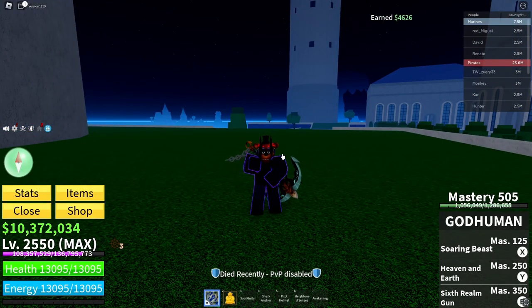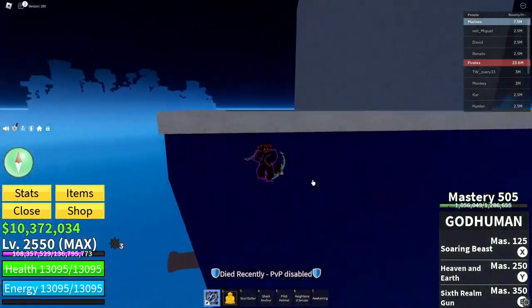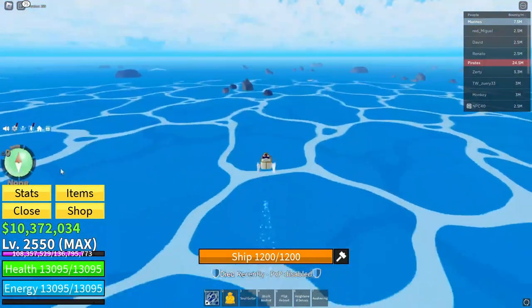I recommend having a portal if you have more than one person on your team. If you have portal, you can escape terror sharks.